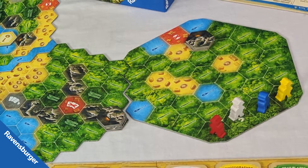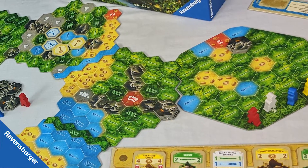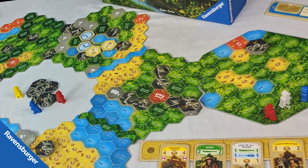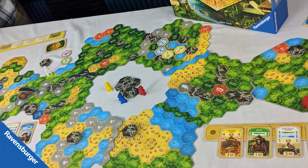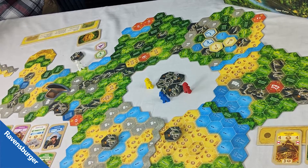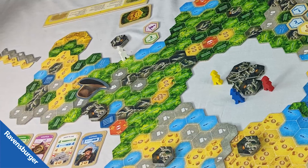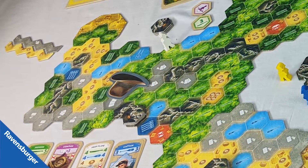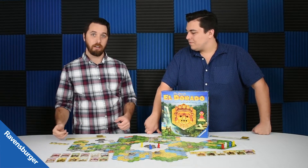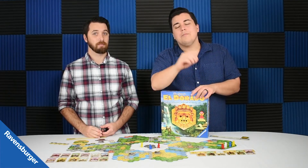This game has a lot of replayability in the way you build the map. Each map tile is double-sided with completely different layouts, and laying them in different patterns changes things up. The rulebook shows configurations like mountains blocking paths so you have to zigzag back and forth, making for a really long game. Once you understand it, you can just build whatever looks fun and interesting. That variability and replayability really adds to the game. The theme works really well too — you even get a little Indiana Jones hat. If that sounds interesting, we'll have a link in the description below. And if you wouldn't mind subscribing to our channel, you will never be bored.